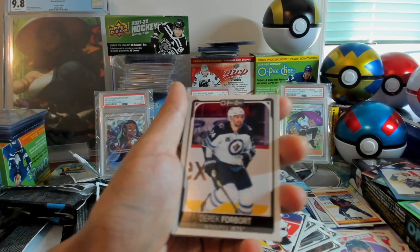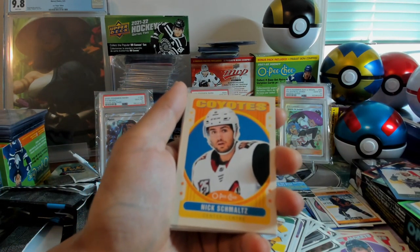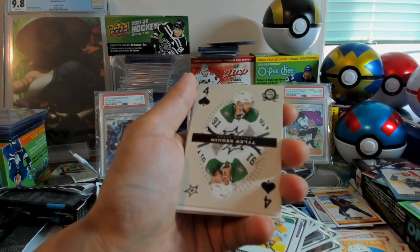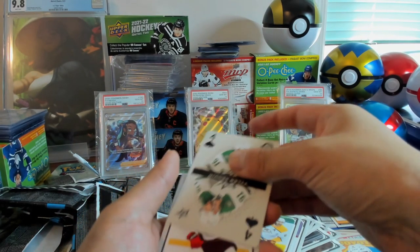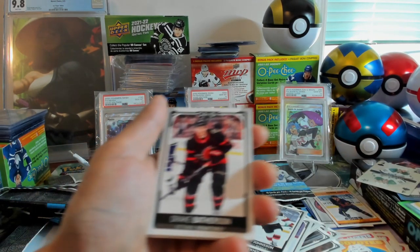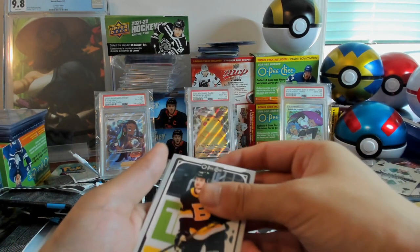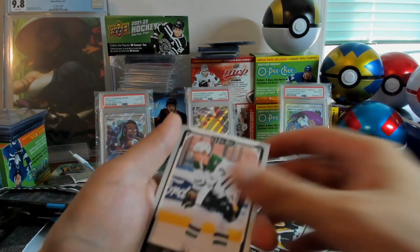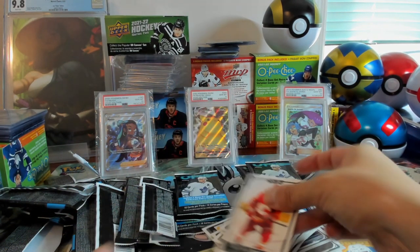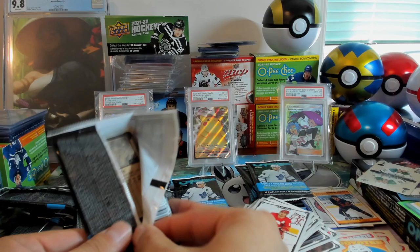We've got Derek Forbort and Matthias Ekholm, Nick Schmaltz Retro, and we've got a playing card — four of spades, Tyler Seguin. We've got Andreas Johnson, Drake Batherson, Connor Clifton, John Klingberg. Hey, look — there's a Sid. And Manta Tkachuk. Nice pack.